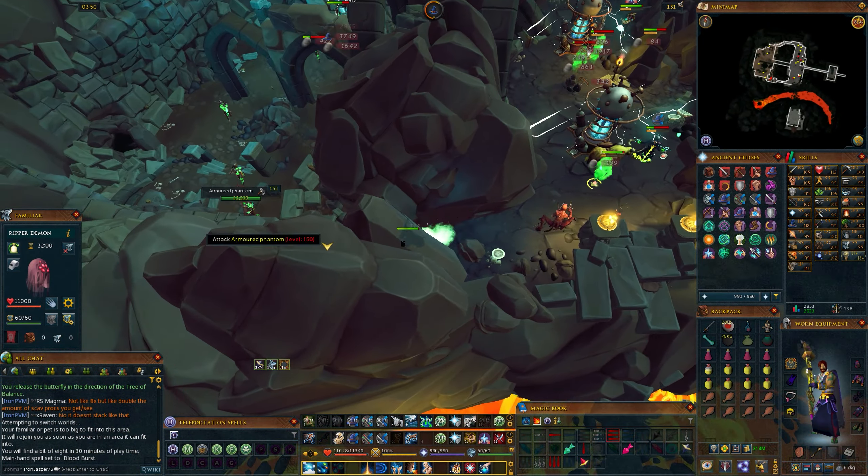This Phantom Spirit needs to be stunned immediately as soon as it pops up. Have a stun ability hotkeyed for this. The core has 500,000 HP, so it's not intended for you to kill it — it constantly heals the corresponding Armored Phantom for much more than you can deal, healing it for around 7,800 very quickly. The way to deal with this mechanic is to stun that Phantom Spirit so that it goes away.